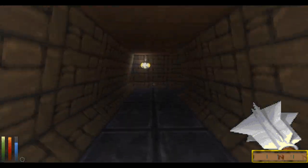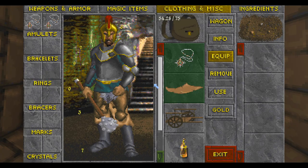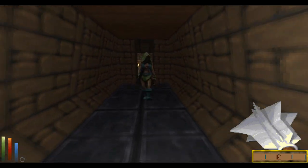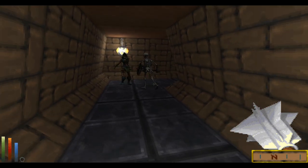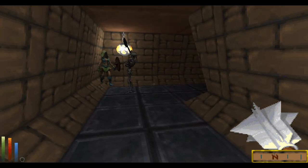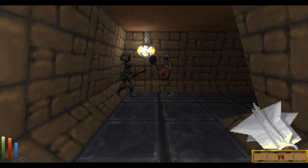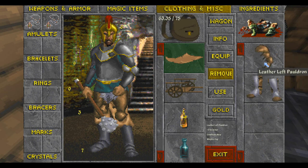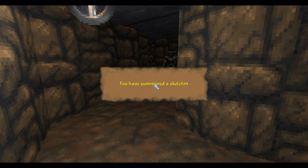Conjurer's Artifacts adds a bunch of items to the game that summon different types of minions, and also adds quests which tell you where to get the items and from whom. For Necromancy, the Amulet of Summon Undead will summon a ghost, skeleton, wraith or zombie when used. Other items include the Wand of Summoned Vermin which summons either 5 rats, 5 bats or 3 imps; the Bracelet of Summoned Wild Beast which summons a bear, tiger, giant spider or giant scorpion; and the Ring of Summoned Atronach which summons a fire, ice, flesh or iron Atronach.